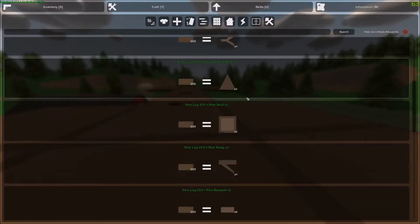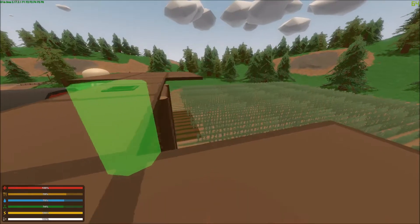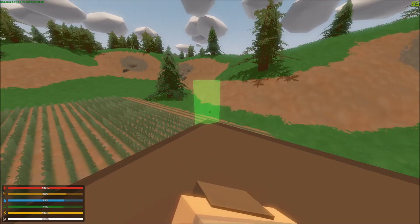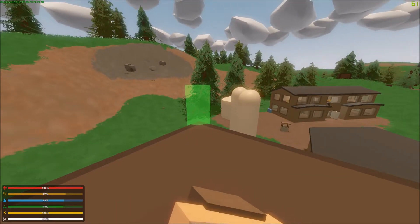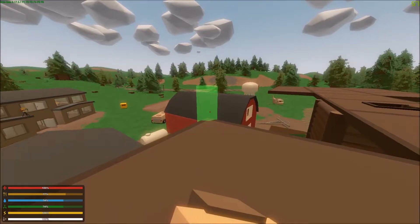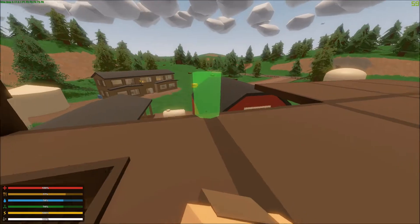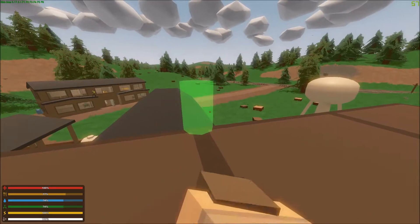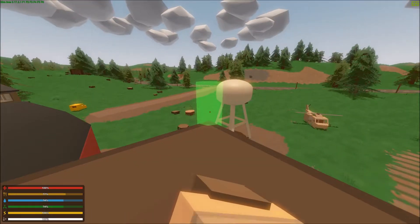We need a shit ton of posts — or ramparts, I mean. We also need the ramparts but that's for later. Now we will just need to put these on just to get a little bit of an edge all the way around so they don't fall off — which we are probably gonna do anyway, but we are gonna do our best. I also need to get a hatch for that thing, but I'm pretty sure I need metal for that, so that's gonna have to wait a bit.